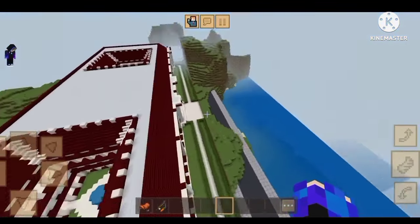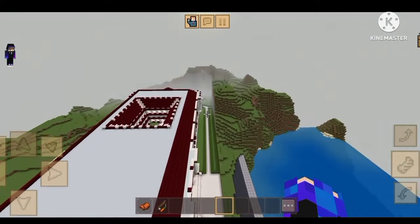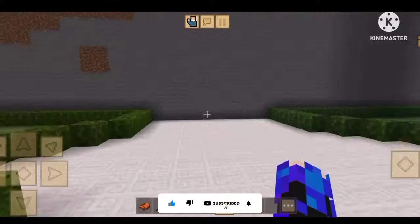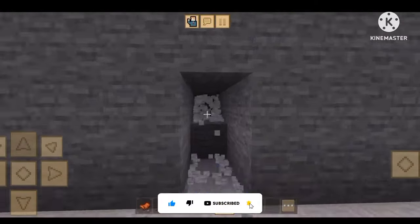So guys, you know, the world is about to get rid of it. This is a little bit of the house — here we are at the house. The house is under the stairs. And this is a style. Wait, I am going to make a secret path.